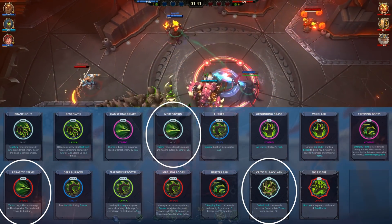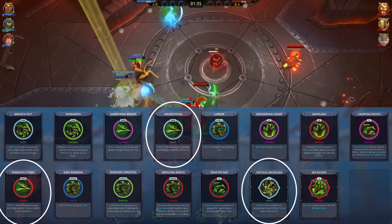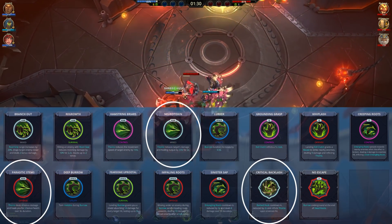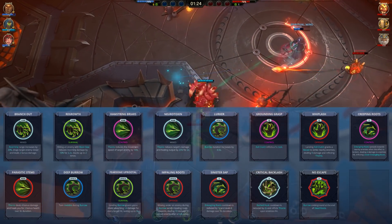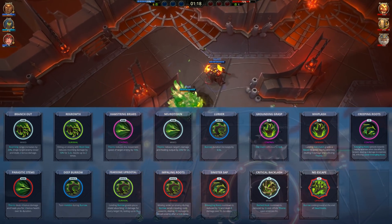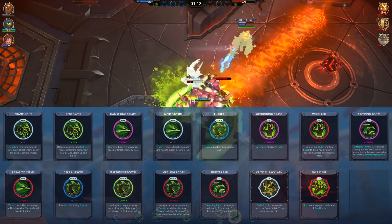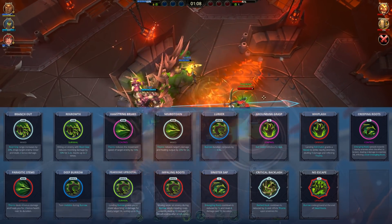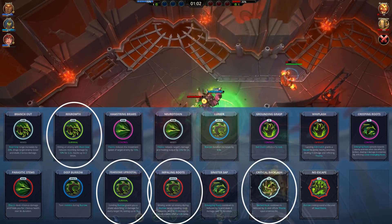Neurotoxin and Parasitic Stamps make Thorn's debuff much better since it reduces the target's damage and healing output while dealing more damage to them. When you spread the Thorn debuff onto multiple enemies, you basically cripple your enemy team by 25% effectively — sort of like a mini-weakened debuff. What makes these battlerites so good is that they don't just apply to the Thorn debuff from mouse 2; if you pick Critical Backlash, the Thorn debuff inflicted onto enemies hit by the R ability will also have these weakening effects and increased damage. When up against multiple melee enemies, Regrowth, Fearsome Uprootal, Impaling Roots and Critical Backlash are some very good battlerites to have.